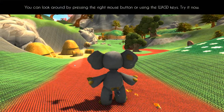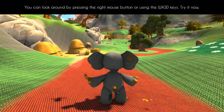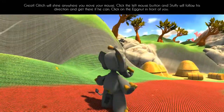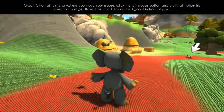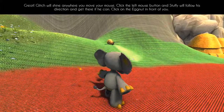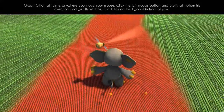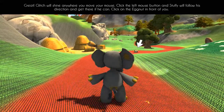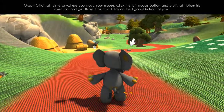You can look around by pressing the right mouse button or using the WASD keys. The right mouse button is actually easier than the keys — looking up and looking down makes a bit more sense. Basically, Glitch will shine wherever you move your mouse.